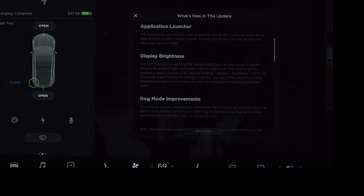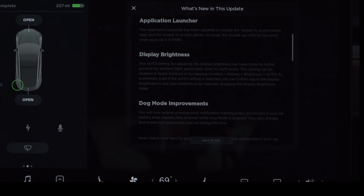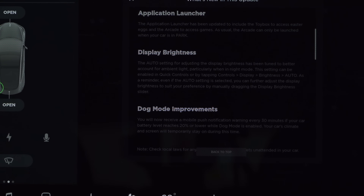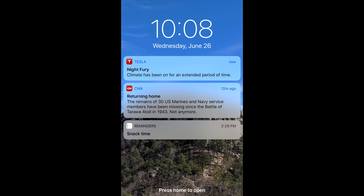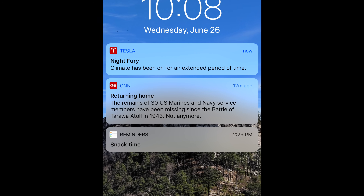The last feature update is improvements to dog mode. Tesla has added an update where you'll receive a push notification on your phone every 30 minutes if your Tesla's battery reaches 20% or lower while dog mode is enabled. This is similar to a feature Tesla already has for when you enable climate control through your mobile device — if you forget you left it on for too long, Tesla will send you a notification reminding you that climate control is still on.